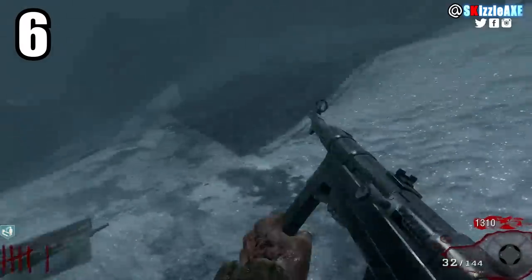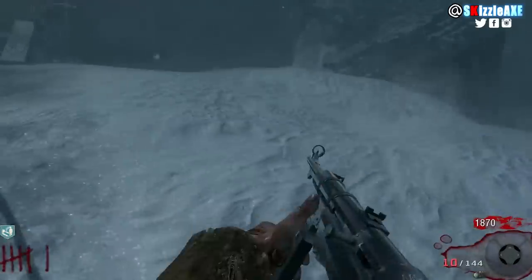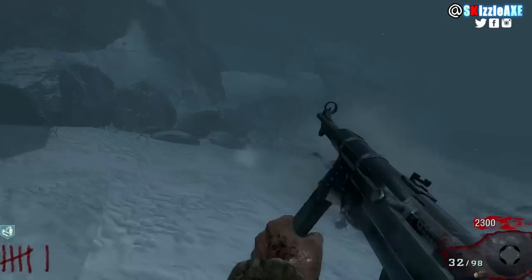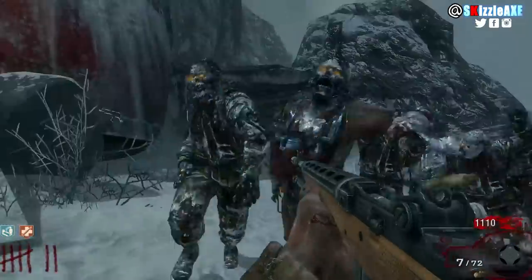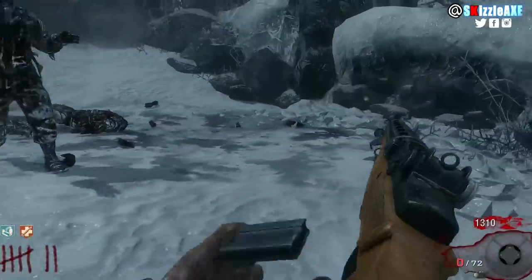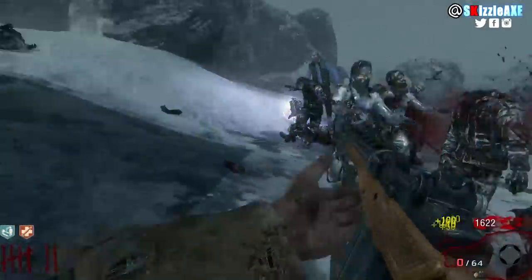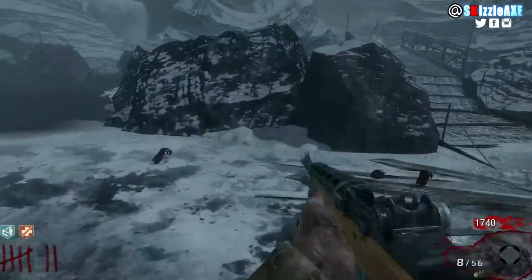At number 6 we have Call of the Dead. First, RIP to George Romero — you will be forever alive for us. Call of the Dead is one of my favorite maps and I'd love to see it remastered. You have the best training spot outside of the lighthouse, and if you're good at training you can even train inside. Just know George will get you down if you get near him. Don't open the lighthouse door from the bottom as it messes up zombie spawns. You have the AK-74U as a wall gun and freezing water to calm George down when needed.